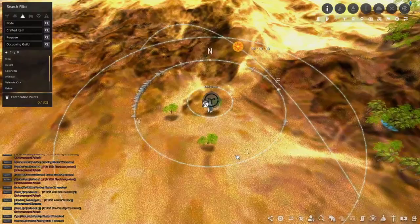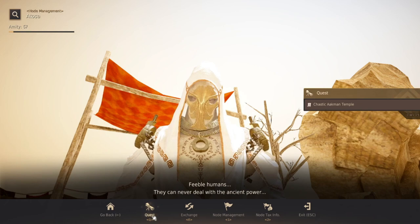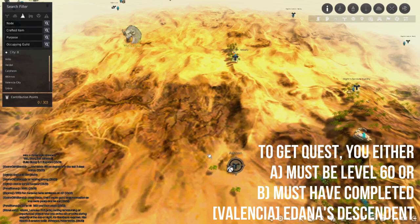Go to the Aukman node manager located right here. Once we get there we're going to talk to Atosa — that's this guy right here. We're going to get the first part of the quest. Hit quest and then hit Chaotic Aukman Temple, look through that, and pick up the quest.